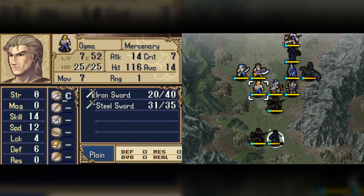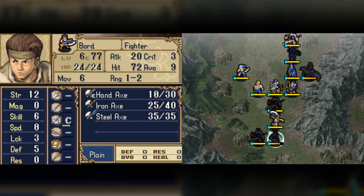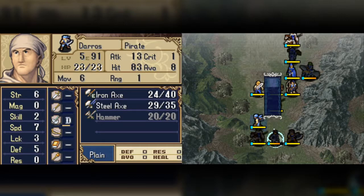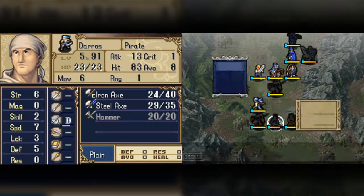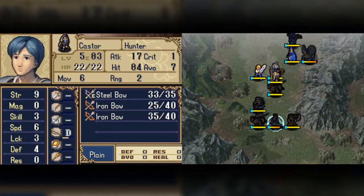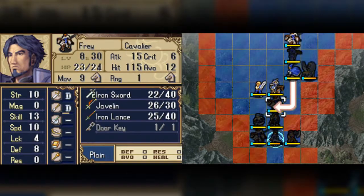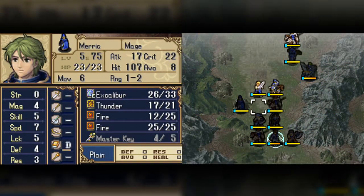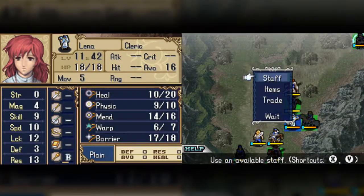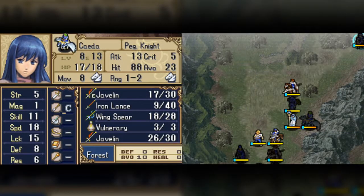I should equip the Rider's Bane, that would be nice. In fact, I am going to equip some stuff to start. Get Castor here and — I don't even know what I'm doing. Oh crap, I forgot about Lena. Let's heal.